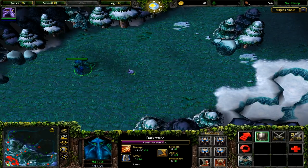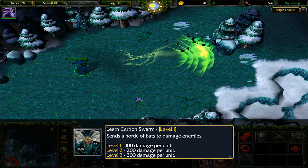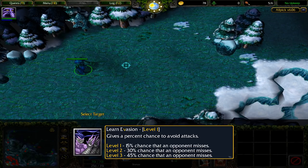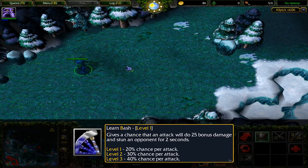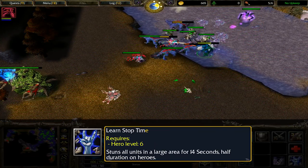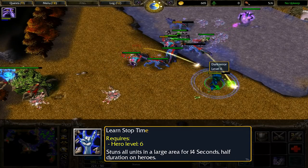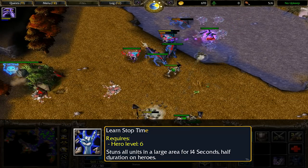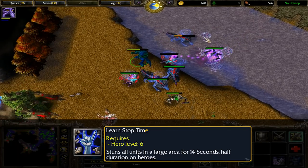Void's original skills were as basic as they could get. He had a farming skill in Carrion Swarm, which would deal magic damage in a cone. There were two passives in Bash and Evasion, which were stripped down versions of Backtrack and Timelock respectively. Evasion only avoided physical attacks instead of all damage sources, and Bash just gave a flat percentage to stun, although the stun duration was pretty hefty. Void's original ultimate was Stop Time, which was pretty crazy as it stunned normal units for 14 seconds and heroes for 7 seconds. Despite how uninspired his spells were, the numbers were enough to make the Faceless one an absolute threat.